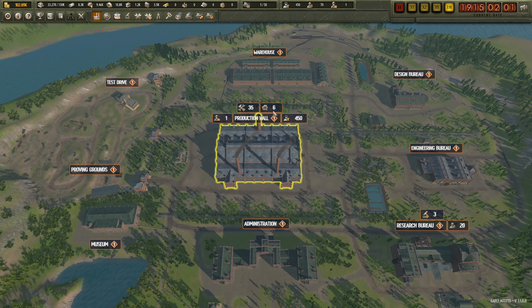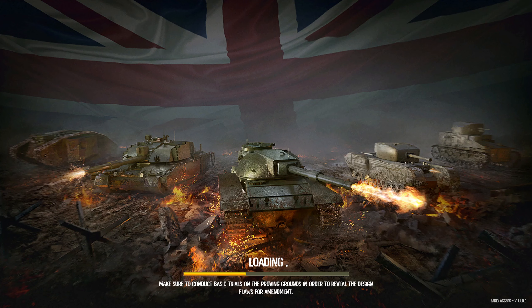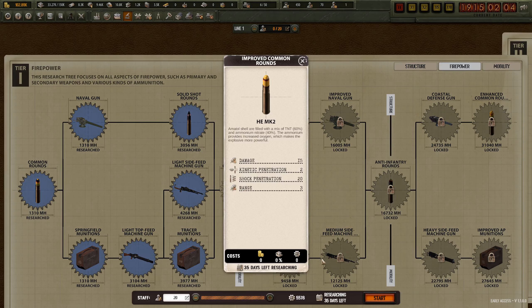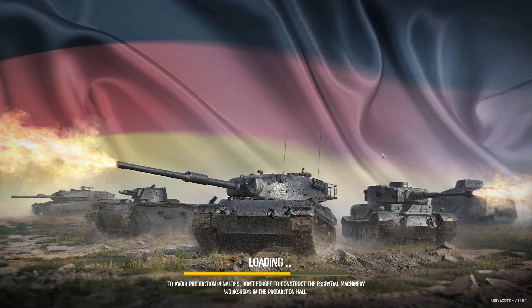Our riveting hall is done. Medium hull research done. Let's do the improved common rounds, so that we can get up to the better guns.